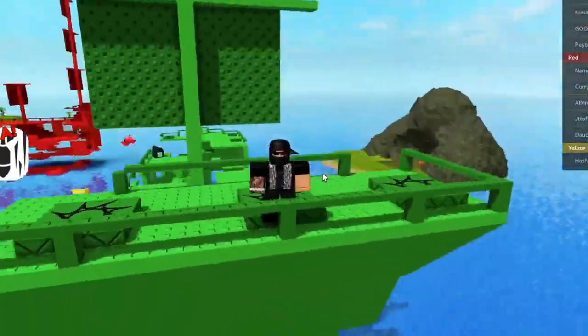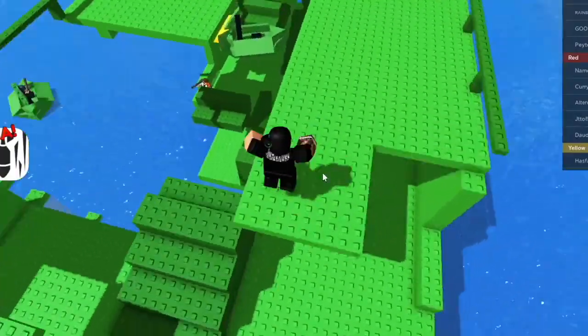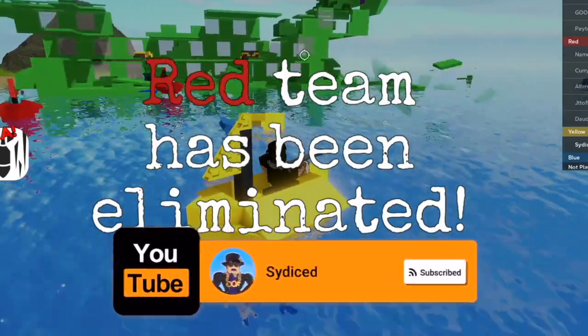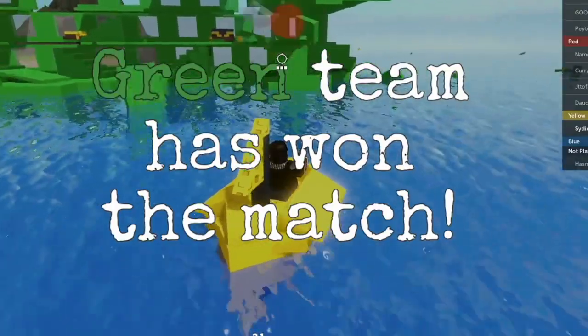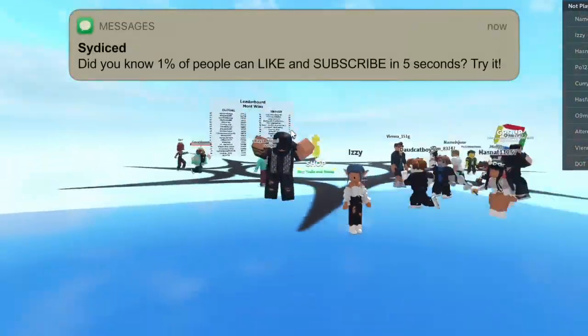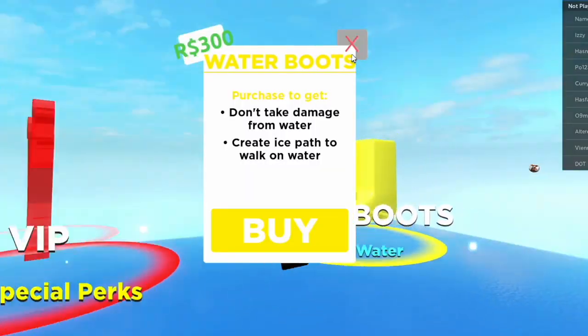Now what you guys need to do is go back to your little boat. Go to number 3 and click on it — it'll destroy it. When it teleports you back to the lobby, that's when you know you've gotten the free Dominus.